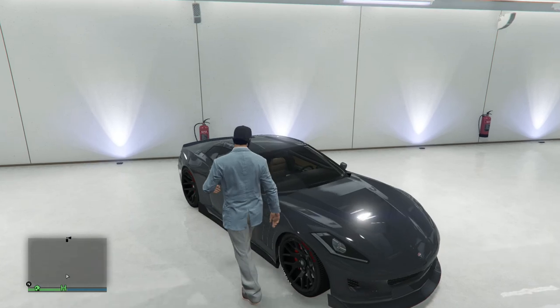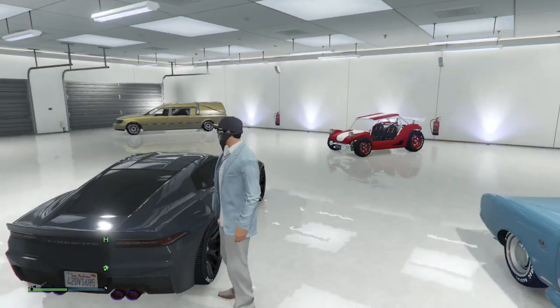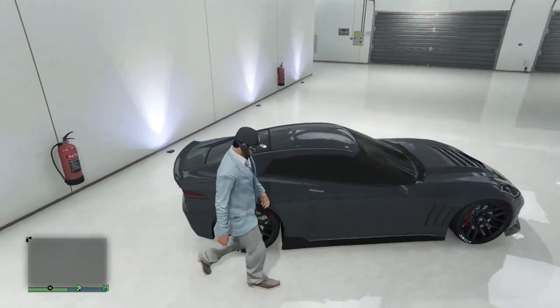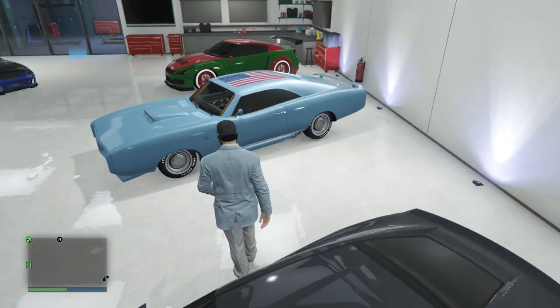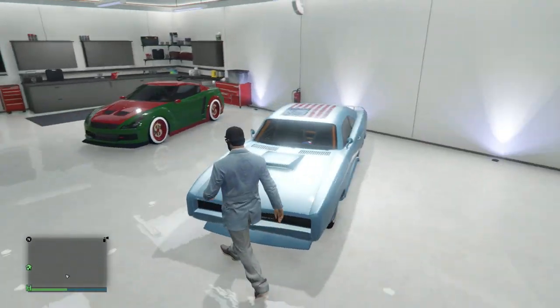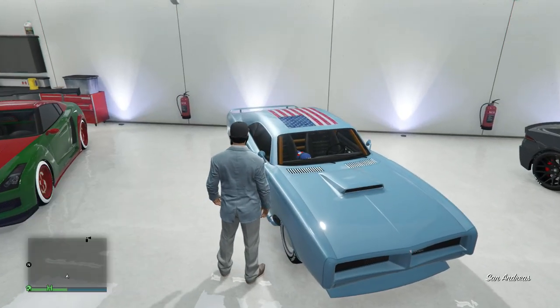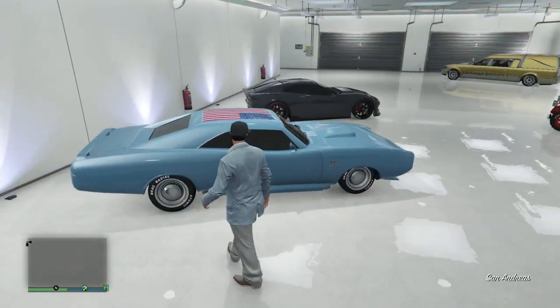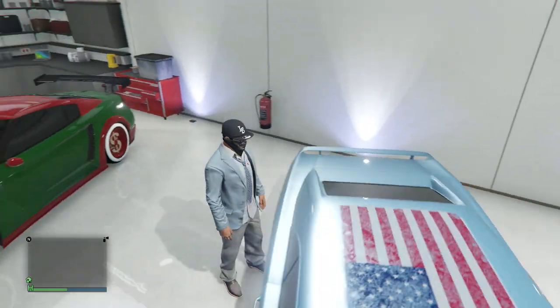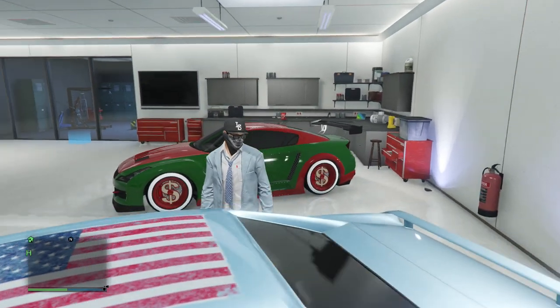We got my Corvette — my Coquette Stingray right here, the gray one. Maybe I'll bring this back, but probably not — I'll keep it in here for now. These are cars I move into here. This is my Imponte Dukes, which is my muscle car. So if I ever do a muscle car race, this is the one I'll use. It's like the only muscle car I have.